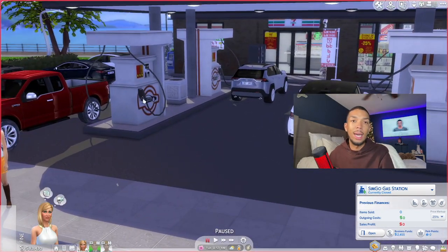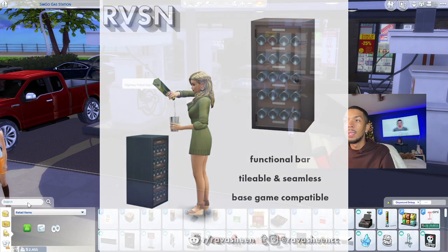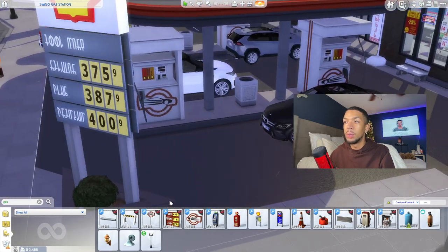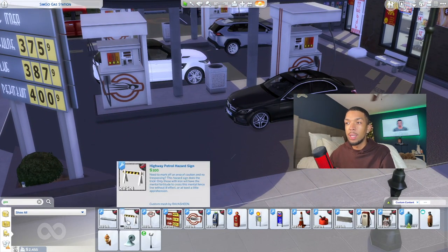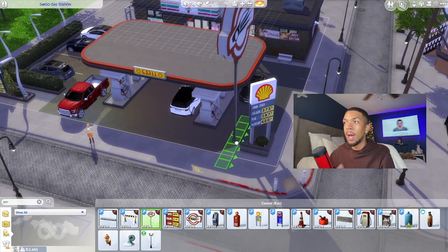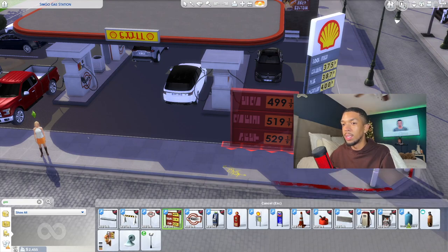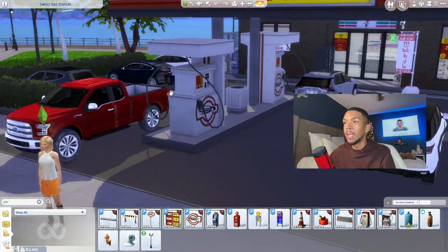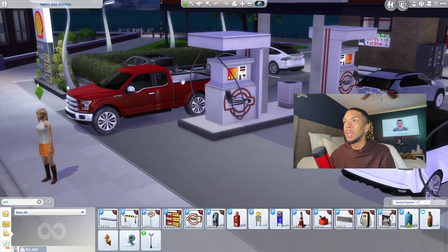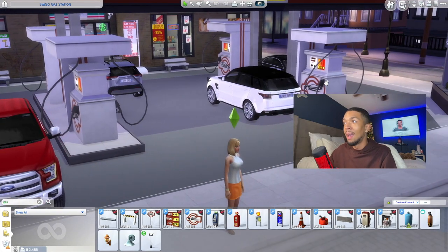The first objects are these gas pumps, and these are part of the Highway Petrol set by Ravachine. This set is so amazing — it's pretty much all for show, but it comes with a lot of objects that let you build any type of gas station. You have parking stops, hazard signs, a gas station sign, and a bunch of different stuff. They're completely decorative, but the fun thing is they do light up at night. The screens will light up, and I love how detailed and max-mesh-matched they are.